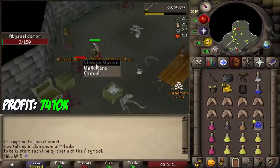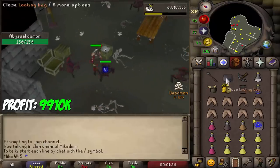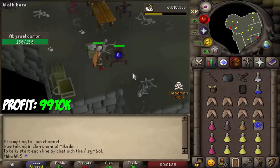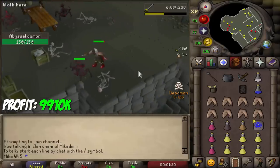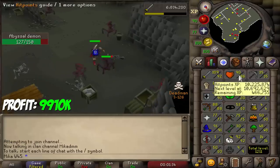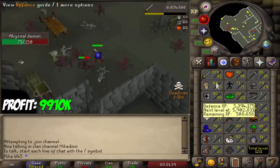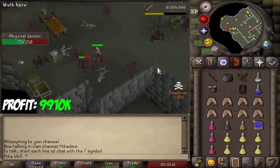I'll be completely honest — I did not expect to get another whip. The drop rate is not increased, the drop rate is 1 in 512. It is currently extremely late so I'm trying to keep myself quiet. But that is another whip — that's the third whip! That is insanely lucky.